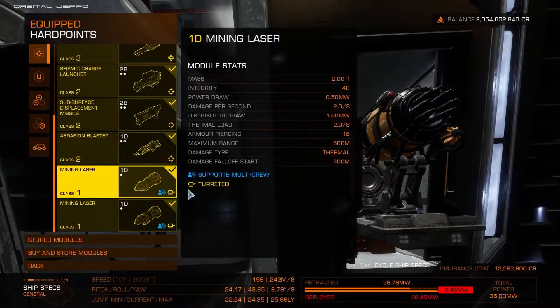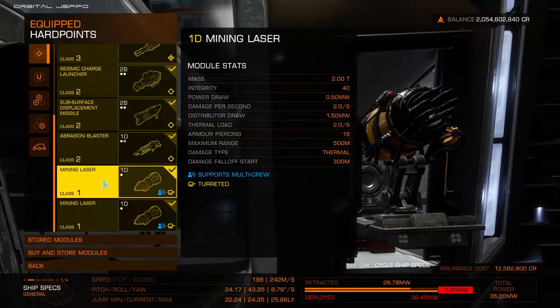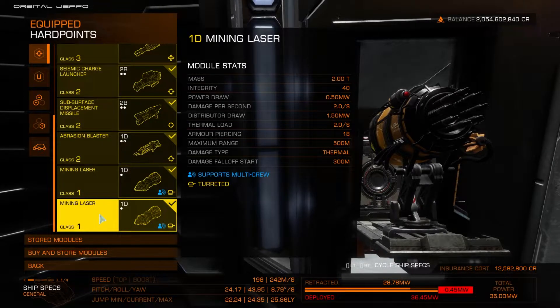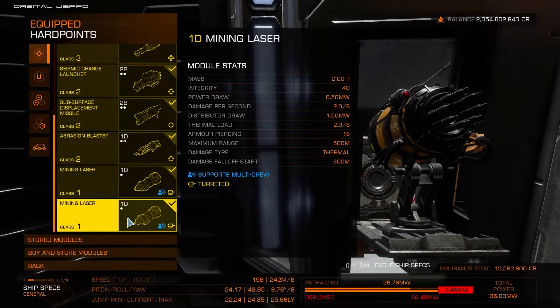Now in our hard points section we get to the meat and potatoes of laser surface mining — our mining lasers. I run two mining lasers on this ship because I do all types of mining in one session. I do recommend that most people run more mining lasers. The more mining lasers you have firing on an asteroid at the same time, the faster you'll be able to mine its contents.